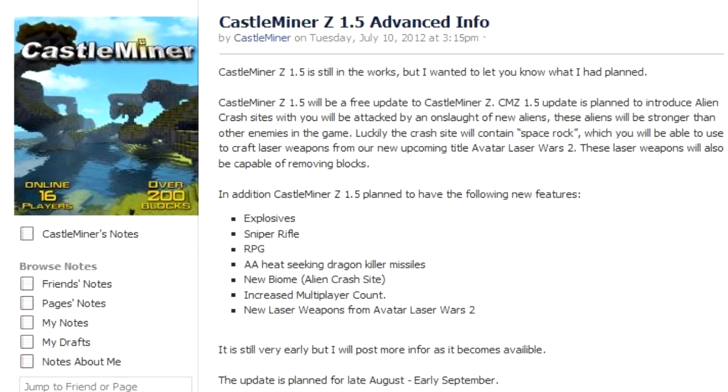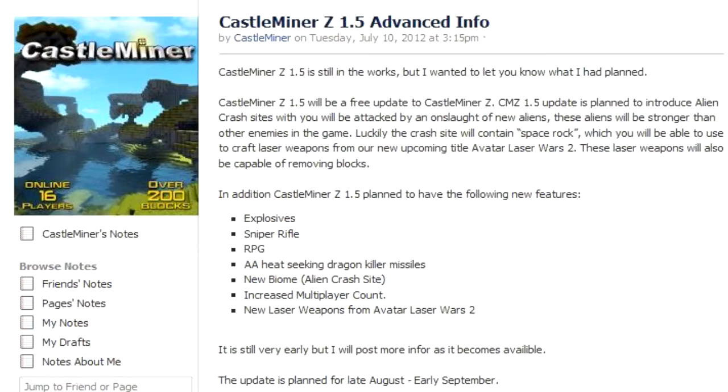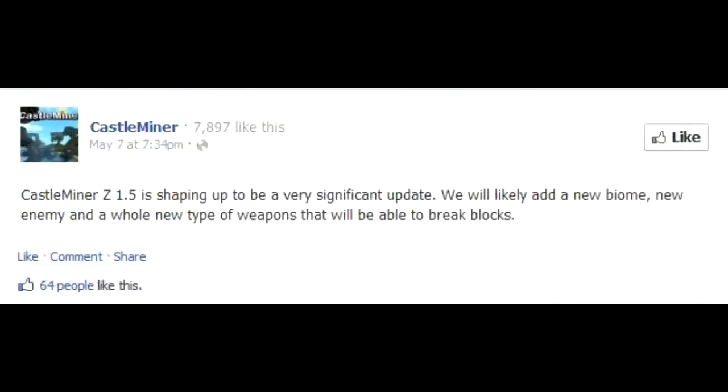I'll now show you a screenshot of the Castle Miner Facebook page. This is what they posted on May 7th: 'Castle Miner Z 1.5 is shaping up to be a very significant update. We will likely add a new biome, new enemy, and a whole new type of weapons that will be able to break blocks.' Right there, that just proved everything I'm about to tell you is correct — all of this stuff has already been released.